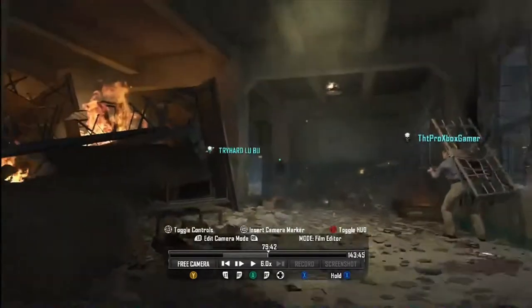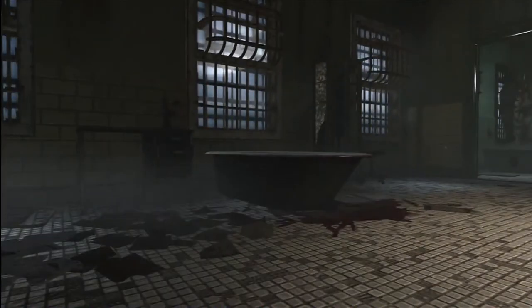Throw your tomahawk at the spoon over there in the cafeteria, then go upstairs to the infirmary, and on the bathtub, press and hold X.